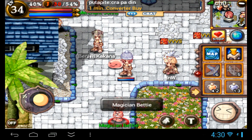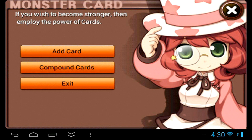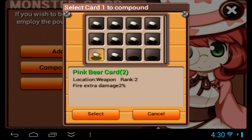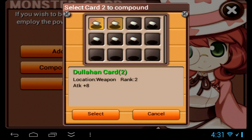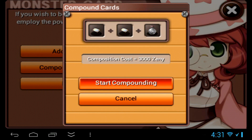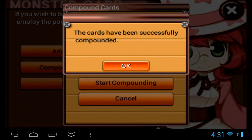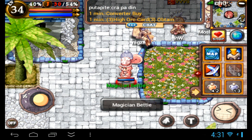Let's say you have a bunch of crappy rank 2 cards that are filling up your inventory and you just want to get rid of them. Instead of just selling them to the NPC, go down to Magician Betty and pick the two cards that you want to compound. Let's say this Oasis Mukha card and another crappy Oasis Mukha. You pay the 3k Zeni and a converter and pray. If you succeed it'll say so, and then you can exit out and have a look at what you got.